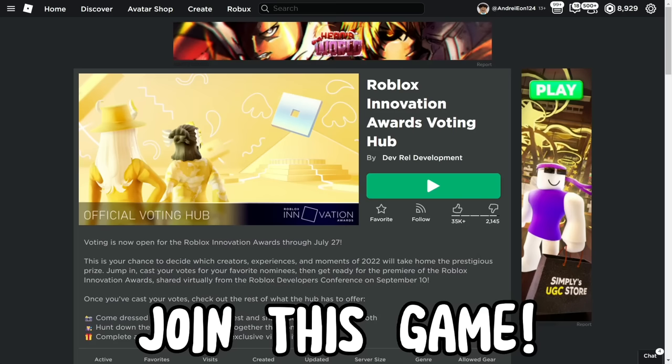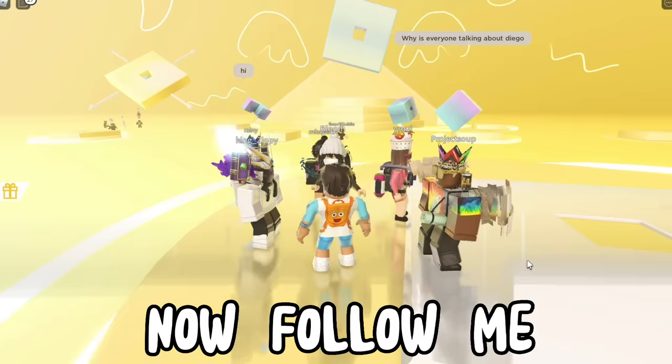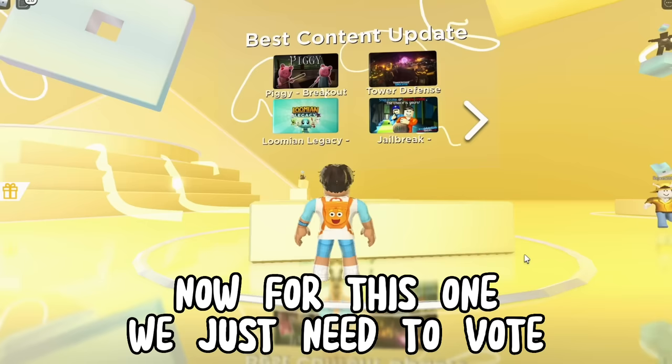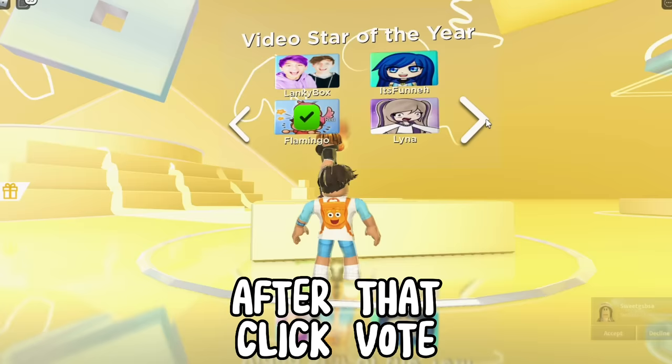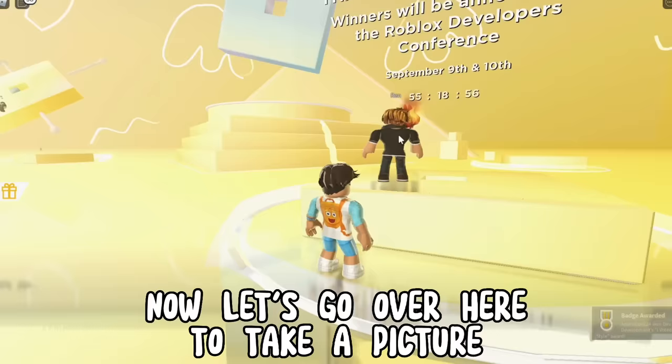Join this game. Once you join the game you will receive this badge, meaning you got the first item. Now follow me — for this one we just need to vote. After that click vote, and there you go, you got the second item.